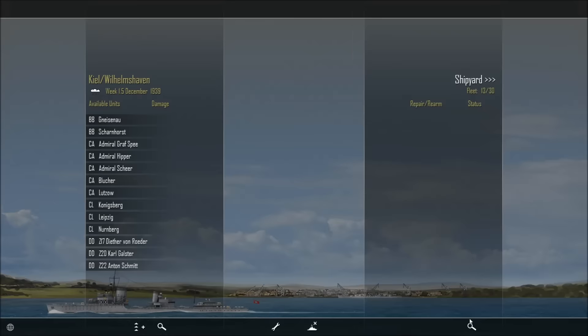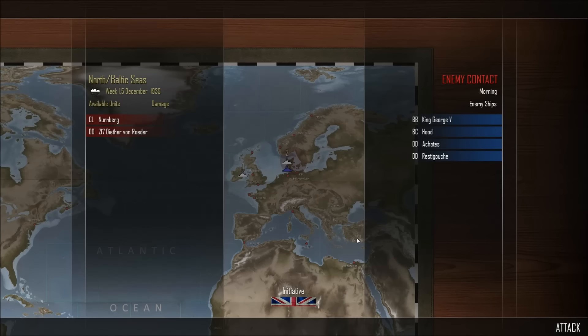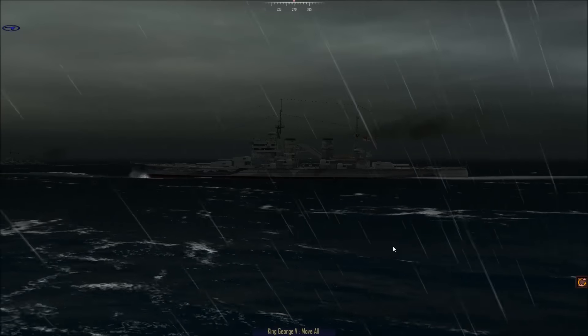We've got 13 ships heading out — that's not too bad. Let's go track down some Royal Navy fun, shall we? Some ships can't move, not sure why. Next turn we run into the King George V, the Hood, and a couple of destroyers — a cruiser and a destroyer too. Let's see what's going to happen here.